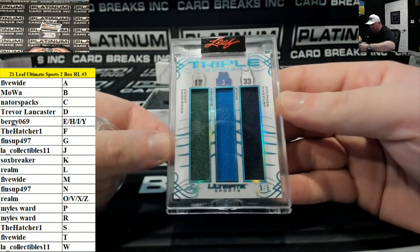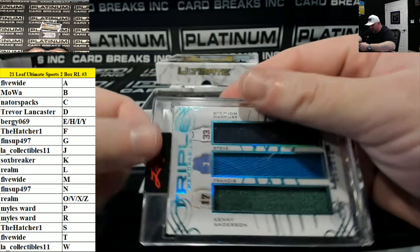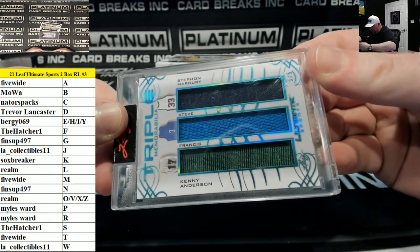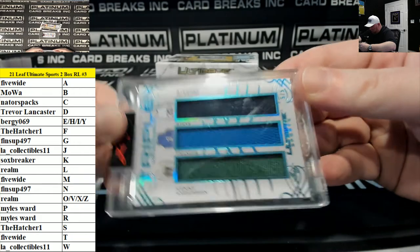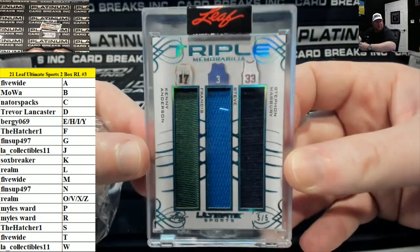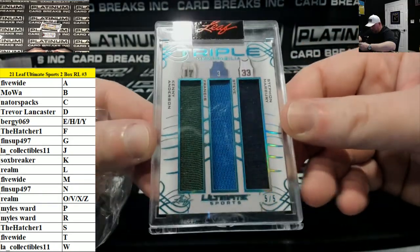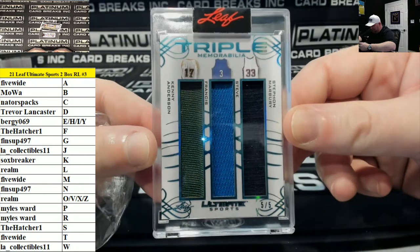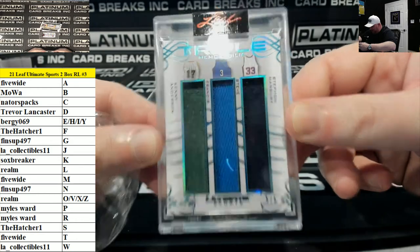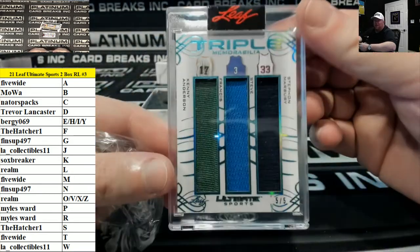First up, triple memorabilia, number two of five. We've got Kenny Anderson, Steve Francis, and Stephon Marbury. Why does Steve Francis separate like that? I guess to make it equal distance between the three. Five of five. So we've got K for Kenny, S for Steve, and S for Stephon. K, S, S.